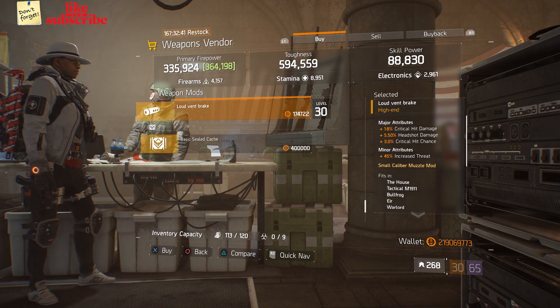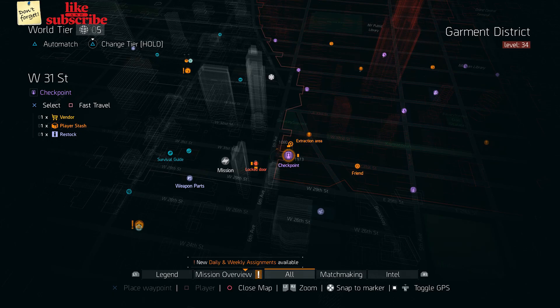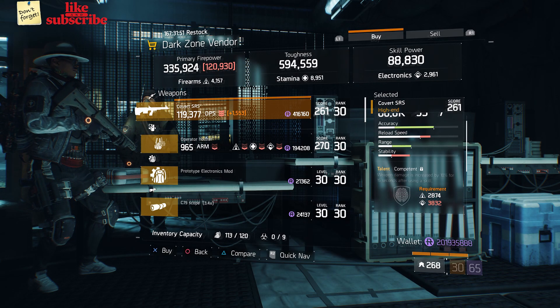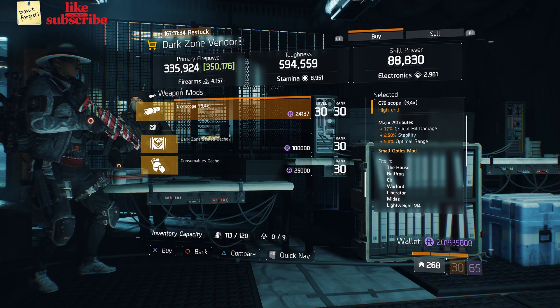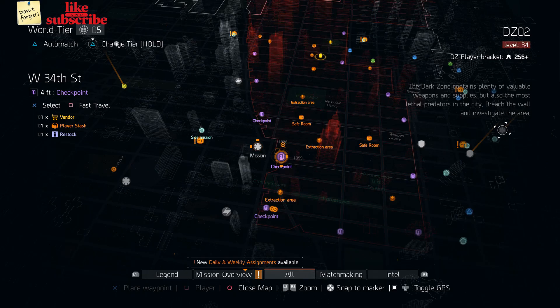Head over to West 31st Street Checkpoint — the Dark Zone vendor has a Converted SRS, and a C79 Scope with 17% Critical Hit Damage, 2.50% Stability, and 5% Optimal Range.